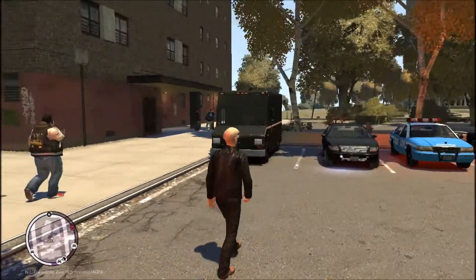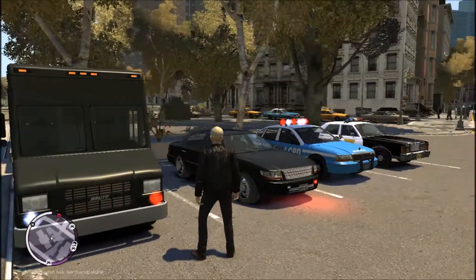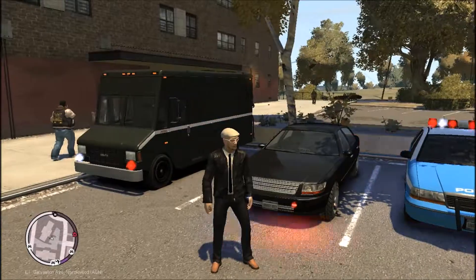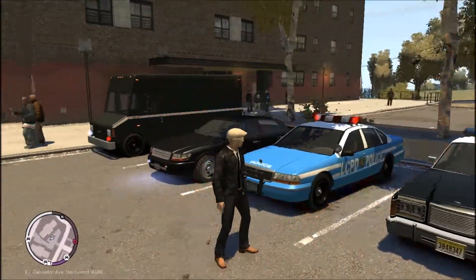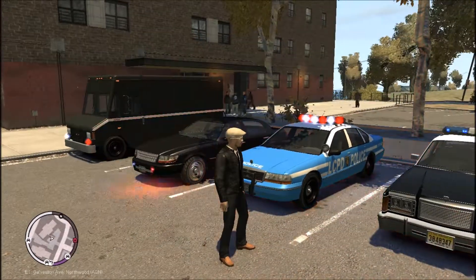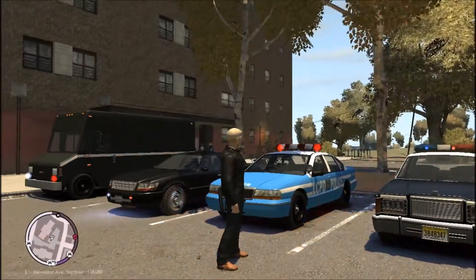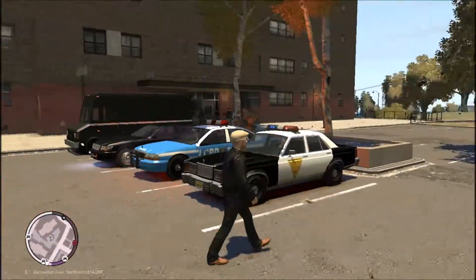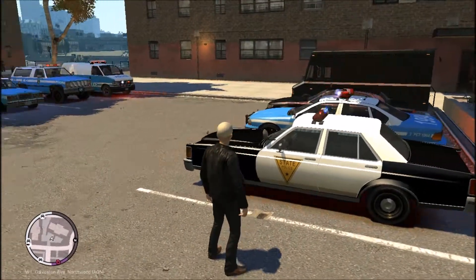Then we have over here for the new stockade we have the Brute Boxville. We have the Albany Washington as the FBI car. As the extra car slash NOOSE car we have the Classy Premier, which looks like a Chevrolet Caprice. And then we have another Willard Marbell here, but this is, as you can see, Alderney State Police.